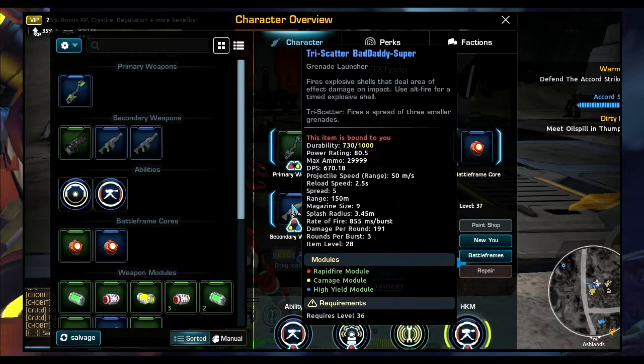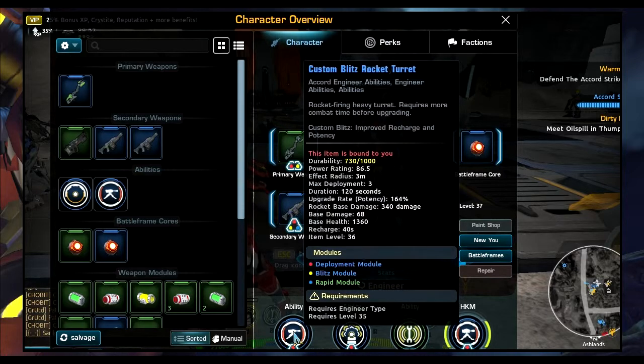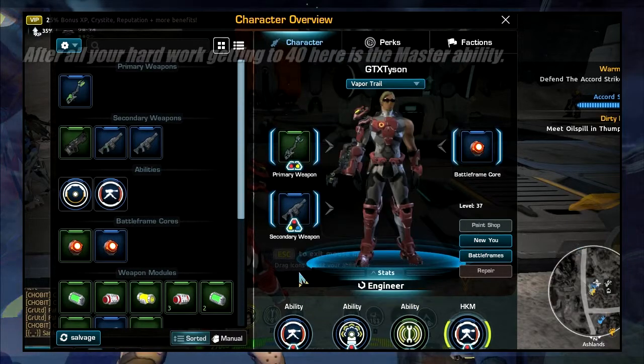My rocket turret is a Blitz rocket turret. Blitz is great because it improves the recharge and potency, so if you make a Blitz rocket turret you'll be able to drop turrets down really quickly. Get deployment modules in there so you can drop more than one turret in a good space of time — it'll save you so much hassle.